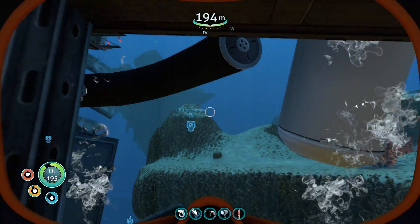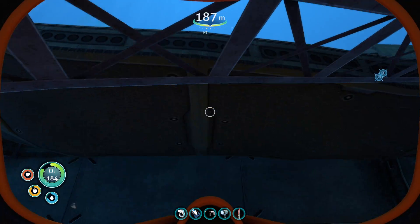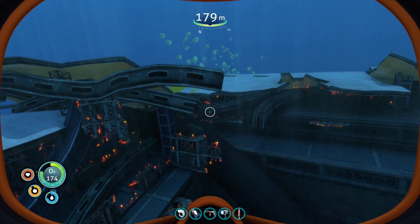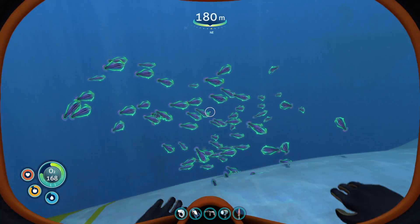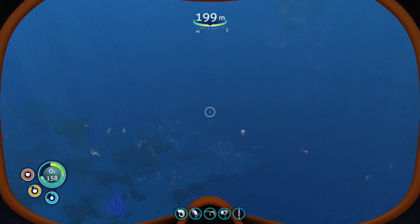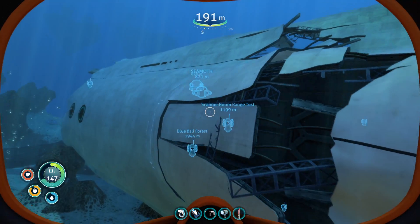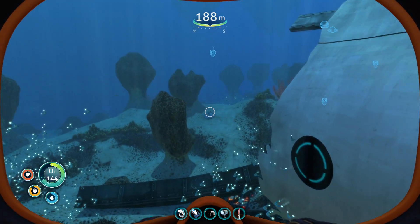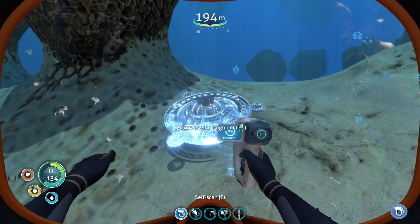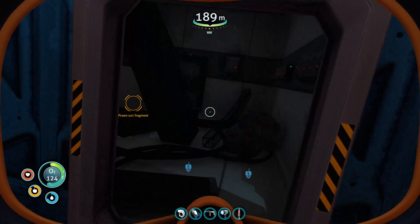That looks like a good hiding place. We're gonna go out in the open here. There's a shark down there — I'm also looking for leviathans, or one leviathan in particular. What is this? Yes! I think we needed this one — I think we only need two more scans now to get the Cyclops, to be able to build it.